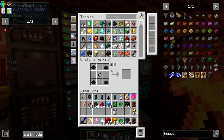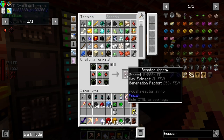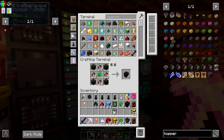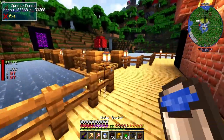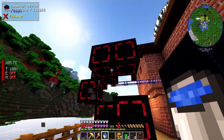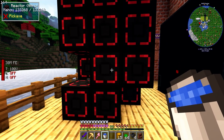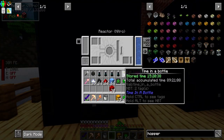We're gonna upgrade this guy and we're gonna be at max tier after this, which is crazy to think about. Look at that - acquired Nether Stars to make it! There we go. The Nitro reactor is being built and here we go - boom, there we go!